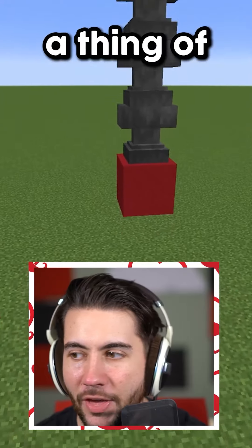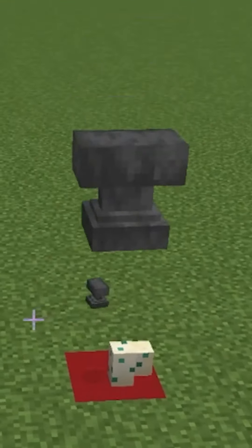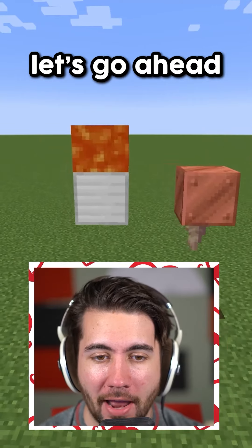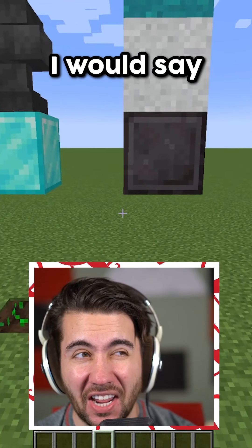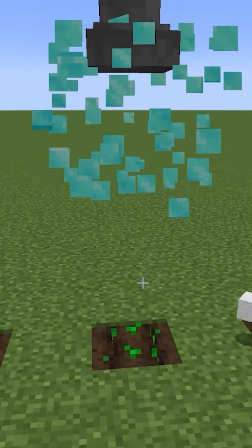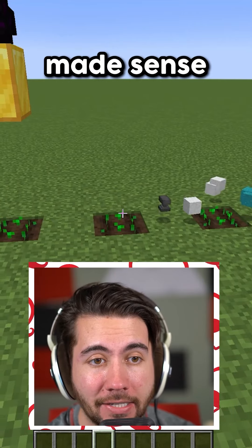I decided, hey, let's stack anvils all the way up to the ceiling and see what happens. So, will these items break the seeds when they fall on top of them? First up, will concrete powder break seeds? I would say yes. What? That doesn't even make any sense. Will three anvils break seeds? Dude, that literally makes no sense — at least the last one made sense.